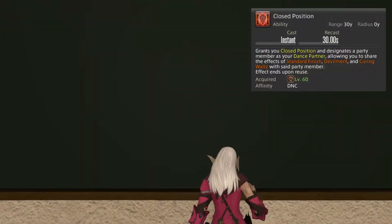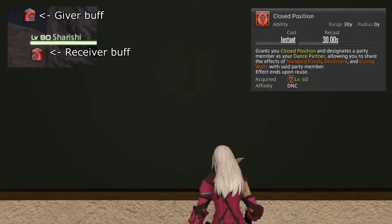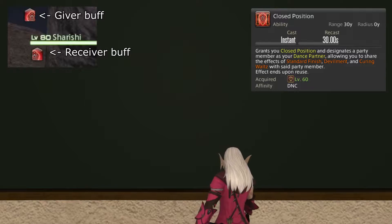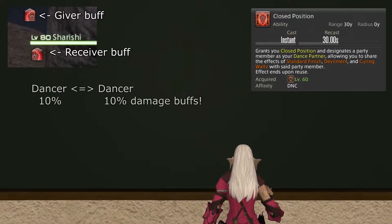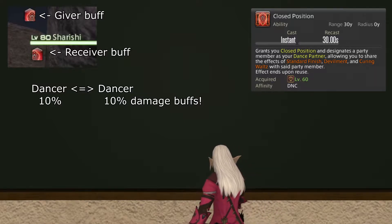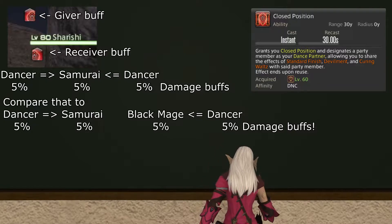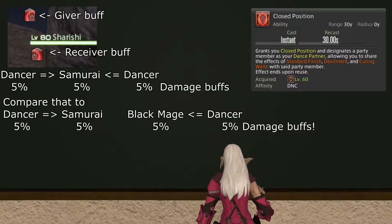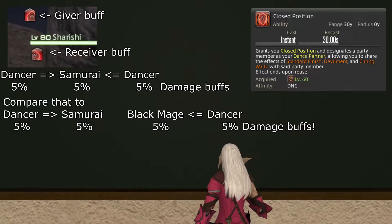A note on Closed Position related to Standard Step. Closed Position gives the dancer a giver buff and the receiving player a receiver buff. The giver and receiver buffs stack with each other, so two dancers can choose each other as their partners. But if two dancers choose the same partner, while the two receiver buffs the receiving player gets will stack, the Standard Step's damage bonus receiver buff will not.